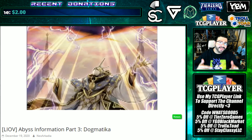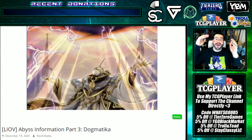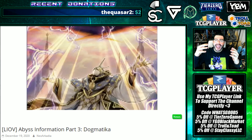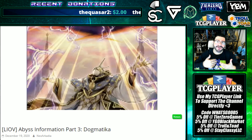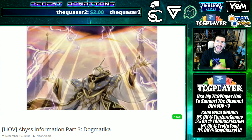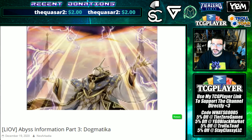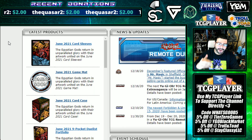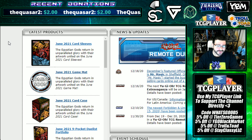What's good YouTube, welcome to the house. There are a ton of new cards - Spriggans, Dogmatica, and Tribrigade. I haven't got to read any of them yet so this is a live react. But first, there's also news from the TCG rather than just the OCG - in June, a bunch of god card products.